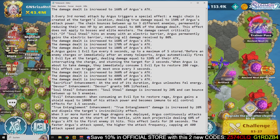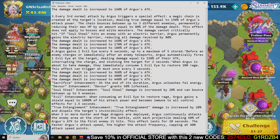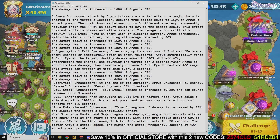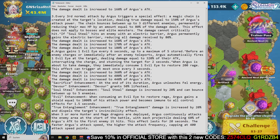Every third normal attack by Argus triggers a special effect: a magic chain is created at the target's location dealing damage equal to 150% of Argus's attack power. The chain bounces between up to three enemies, permanently reducing their max HP by an amount equal to 80% of the damage dealt. This effect does not apply to bosses and elite monsters.